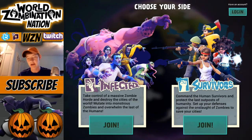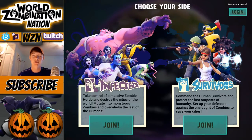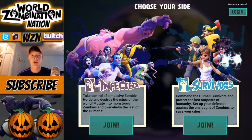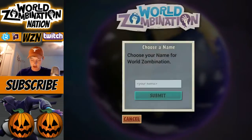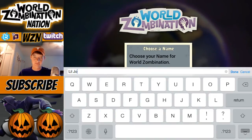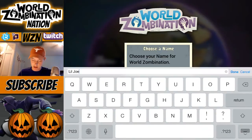Today we're gonna start that off with Little Joe. I'm gonna probably end up doing this for both factions eventually, but I'll start with survivors because one, I have a guild for survivors, and personally they're one of my favorites. I love zombies too, don't get me wrong. We're gonna start off with the survivors here. Name's gonna be Little Joe — I love it. Let's submit that and get started.